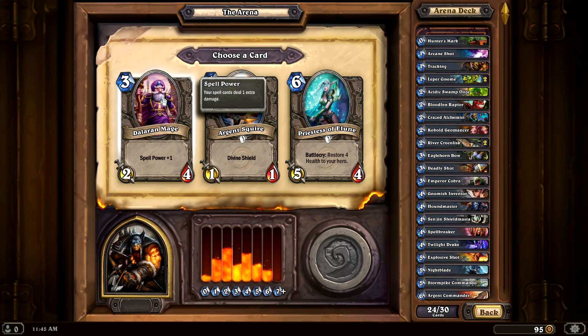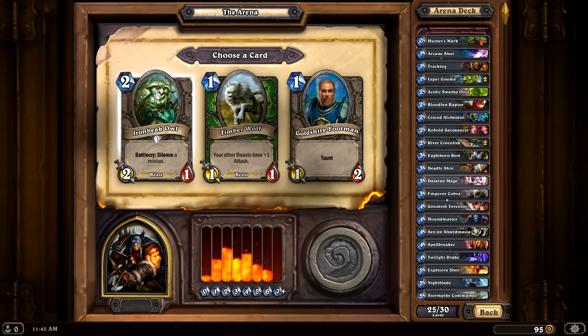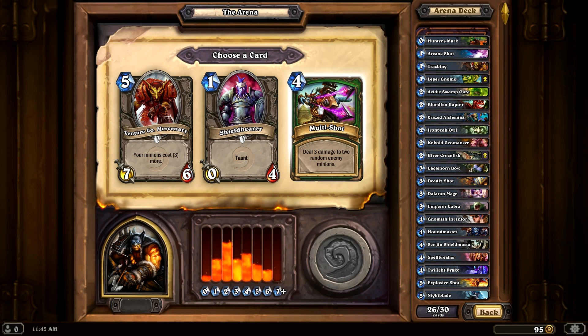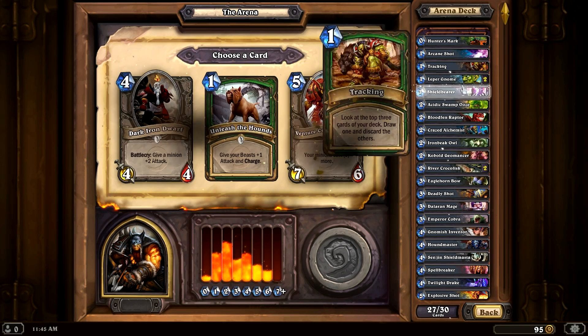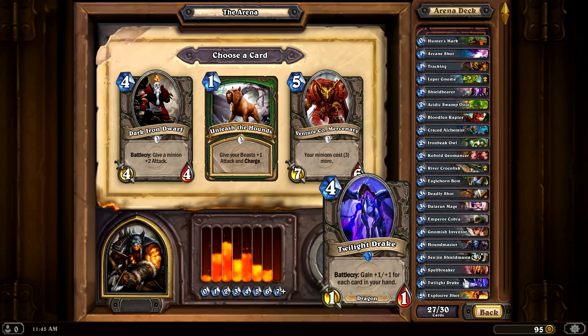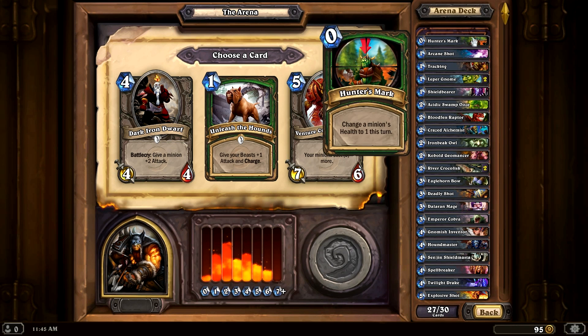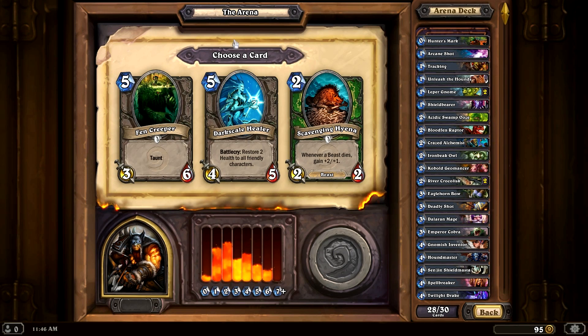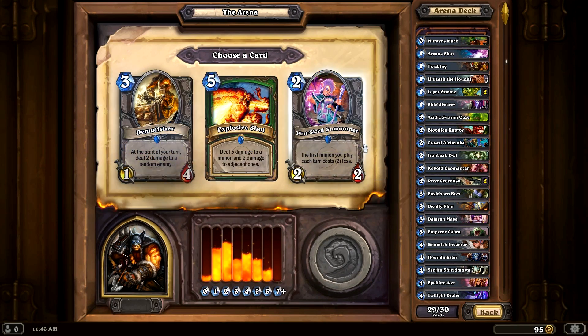Another Spell Power plus 1, which I kind of like. Silence of Minions is an awesome card. I could use a Taunt as well — I have a couple Taunts but I could use more. There's a 0/4 for 1 mana with Taunt — a 1-mana Taunt is really useful. Gives your beasts plus 1 attack and charge — is Twilight Drake a beast? It's a Dragon. I have a lot of really low-mana beasts, so if I played a bunch of those and Unleash the Hounds I could have some really good stuff. Plus I have Spell Power plus 1s. We have 2 cards remaining.